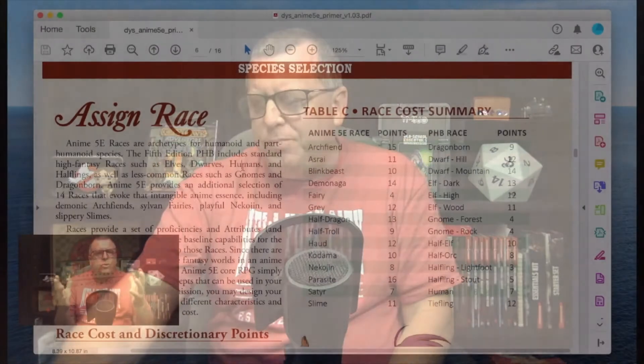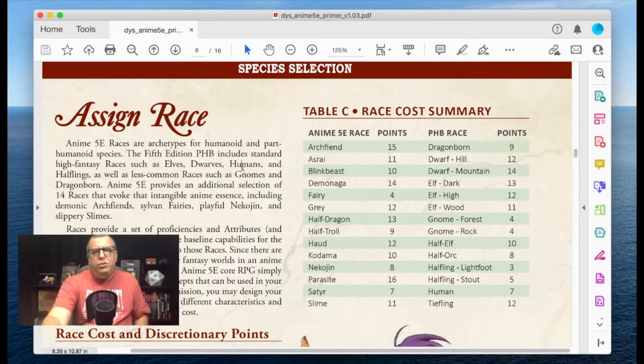Hey, what's going on there, Dice Rolls? Paul Turney here, and I'll be your DM for a little while here for part two of Anime 5e. If you have not watched the first video, it's okay — you can go check it out. I'll put a link right up over here. If you're brand new to the channel, thank you for visiting — be sure to click that subscribe button. Today we're talking about Anime 5e, the anime version of 5e, and we're going to talk about adding your race and your class. Let's jump into the primers and check out some of the races you can choose.